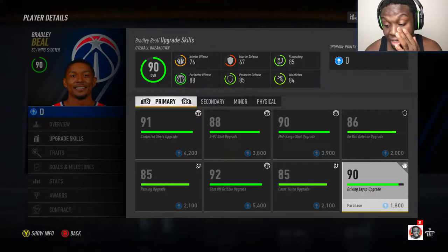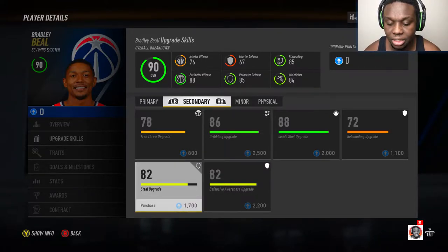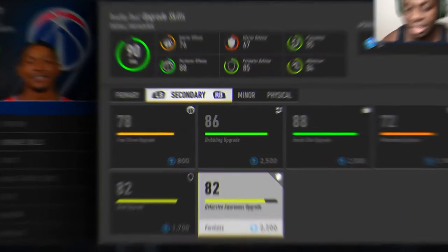His driving layup is a 90. Alright, great. His dribble is an 86. His steal is low, which is understandable because it's a shooting build — that's understandable where it's at. Defense awareness: 82.